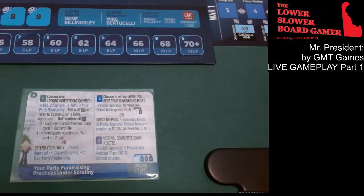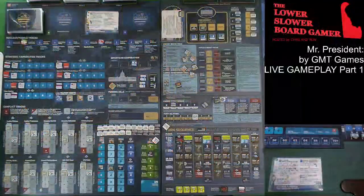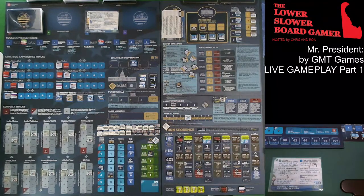Let's go ahead and enact these on the boards. Plus one public approval — I'm above 40, probably the only time in this game you're going to see that. Minus one relationships with Congress — right there, down to four. And minus one my party relationship. And then we're going to roll a D6 and refer to the cabinet drama table to see what we have to do there.